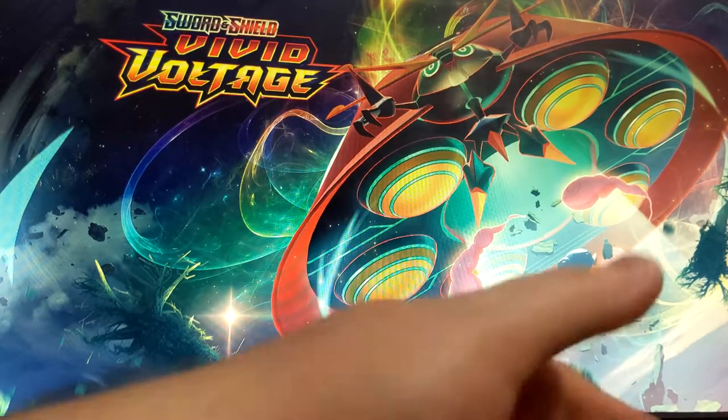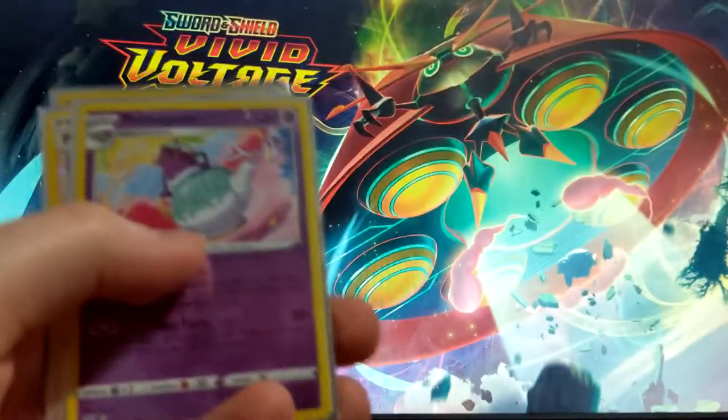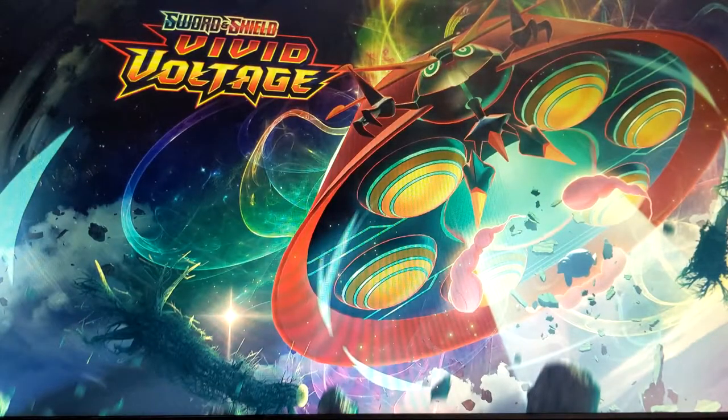Alright, so that's my first ever box. We did get some nice pulls. So we got the Alakazam V, Poltergeist, Professor Kukui, and Muk. So that was it for me today guys. Thank you so much for taking the time to watch my video and enjoy the card opening with me. I'll try to do more if it interests you. If you have some packs to recommend — I know Vivid Voltage is pretty good — I'll try to get my hands on some Shining Fates that came out on the 19th. So yeah, that's pretty much it. Take care guys, I'll catch you later.